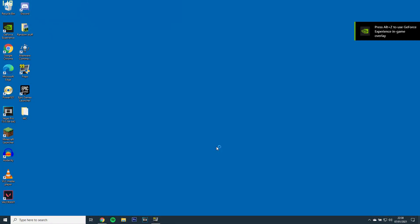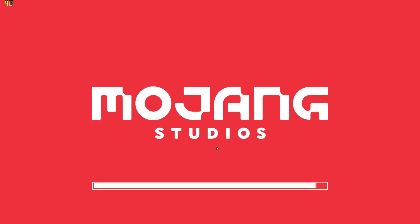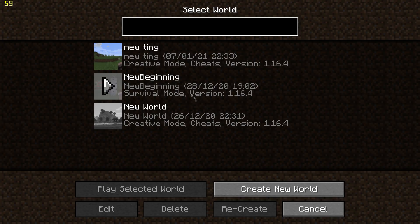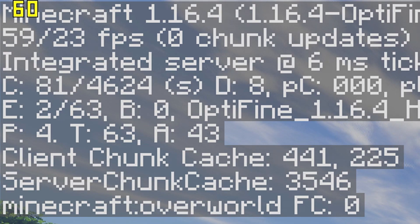The first step will be to open Minecraft with the latest Optifine and load up Beyond Belief shaders. If I open up a world, you'll see my FPS is currently at 60. You can check your FPS by pressing F3 and looking at the top left.